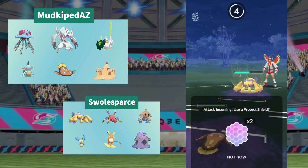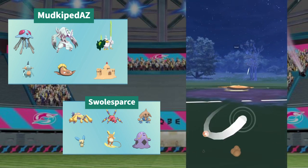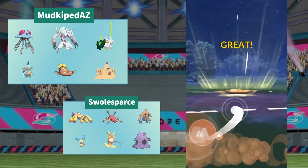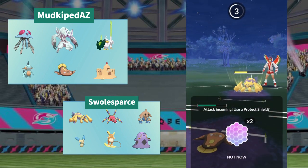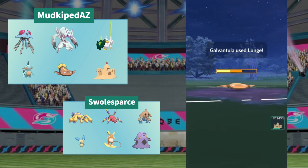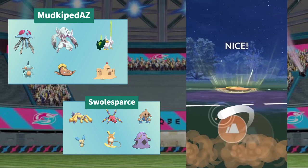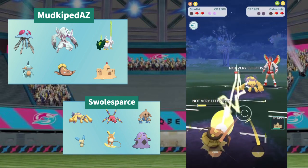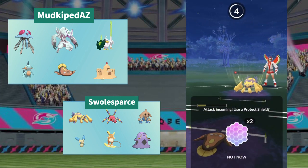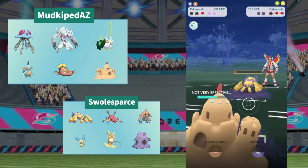Galvantula throws another Volt Switch and G-Fisk has farmed up some real good energy. MudKip's not really worried; there's nothing here that's going to affect his mud boys. The G-Fisk goes off for another Mud Bomb. The Mud Bomb boost over the last two seasons has been so good to unlock these great mud Pokemon, especially since it's such a spam move. You see Pokemon battlers really wait for Devon and GG metas like this to use Pokemon like Stunfisk that can spam Mud Bomb.